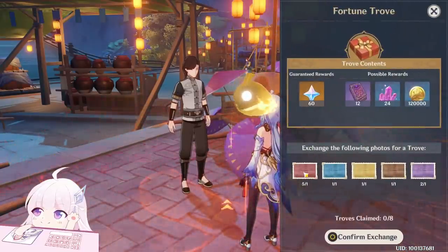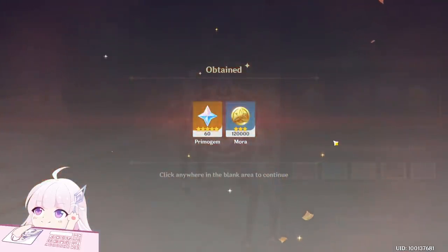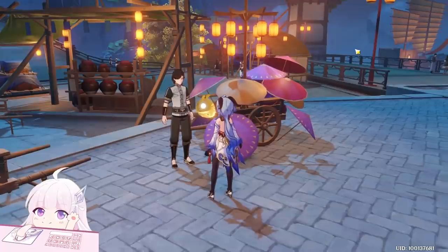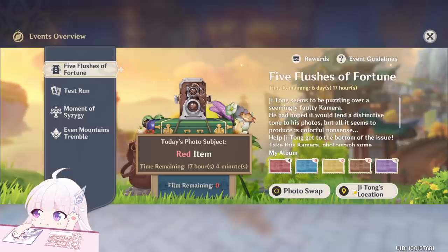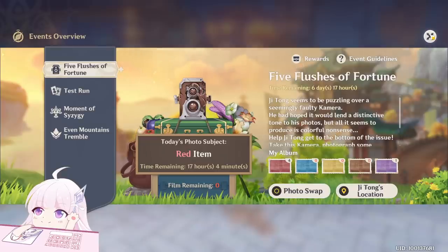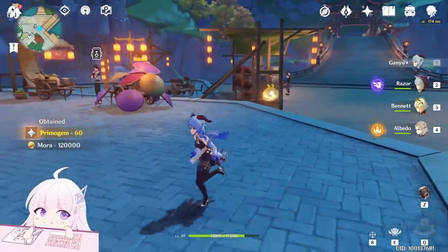I got many of the red ones. Anyway — claim. You can claim for two days, or you can claim all the time you want if you have the films and you have the color. Also, you can exchange colors with friends as well — friends you know in real life or on servers. You can just swap with them for the photos. This means if you have an alt account, you can let your alt account give you all the other types of color.